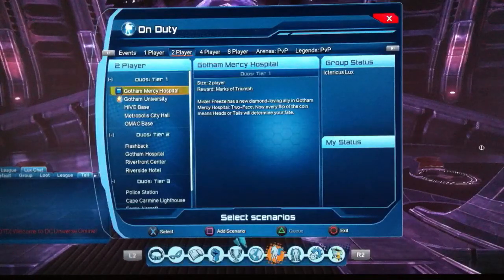Then you've got the duos. Tier 1 duos pay one mark of Triumph each, and the weekly box is — I'm going to assume — two. So that's 35 per week from dailies and 10 from the reset box, totalling 45 to 55 marks of Triumph per week from doing the duos.